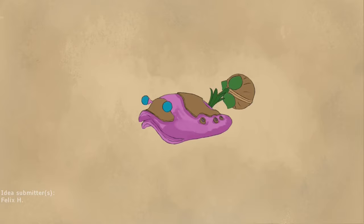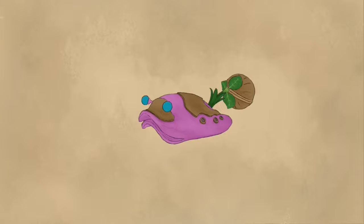Another defensive type of enemy — we have the Shielded Bloyster. Like the regular one but with added armor. Use Purple or Rock Pikmin to damage this enemy more quickly. Not too much else to say; it's just a slower Bloyster with more HP.